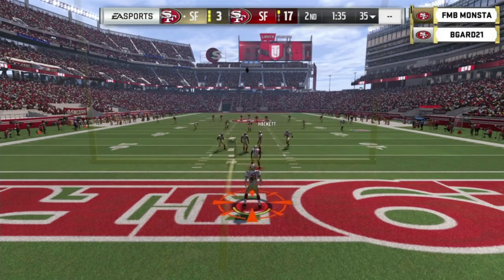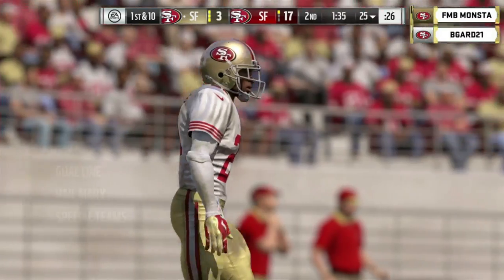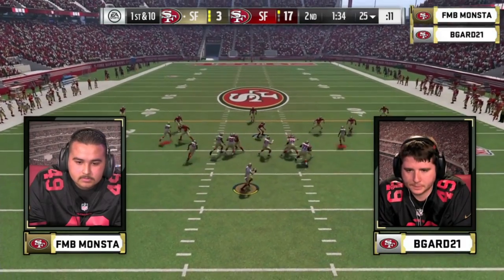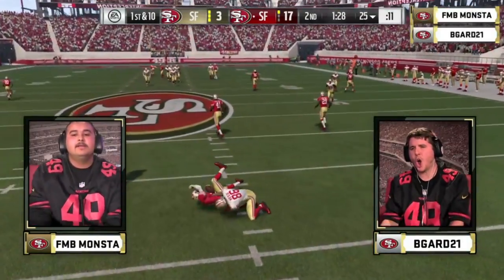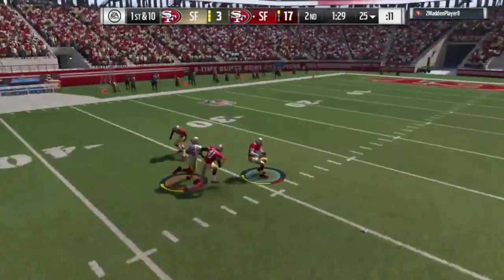It's a 14-point game after the interception by Mark Barron. Deion takes a knee, ball moved out to the 25, trailing by two scores. Minute 35, all your timeouts — the world is your oyster. You've got to play calm — he threw the pick and put his head down. Wipe the sweat off your brow and get back in here. 95 seconds before the half could cut the lead to a touchdown. Looking deep, throws into coverage — and it's Deion Sanders with a big time interception. He went for all the glory in double coverage, and Deion gets the pick.